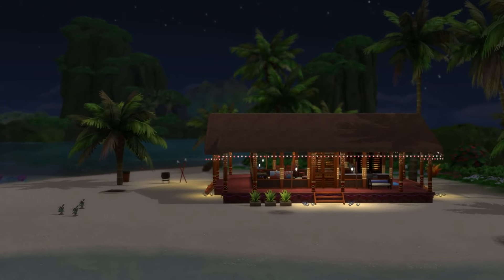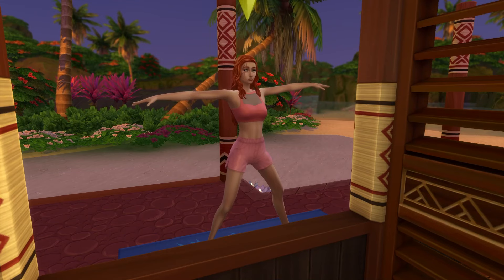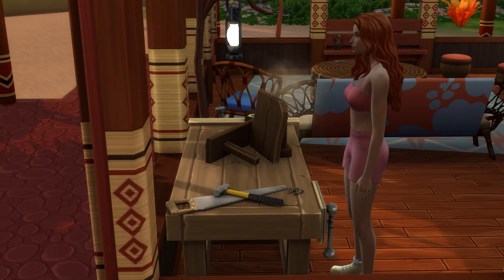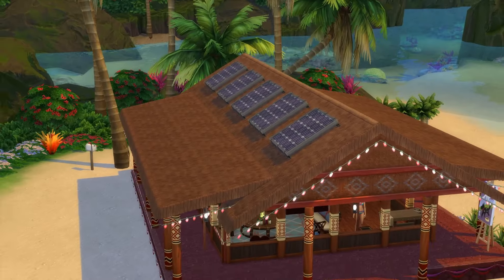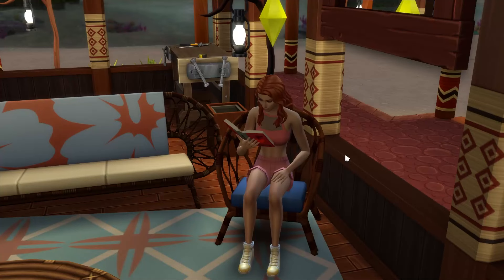Say goodbye to your electricity and water supply. We're going truly off the grid in The Sims. In this guide, we'll look at the basics of off the grid living, which is a feature of the Island Living Expansion Pack. We'll also look at different ways to make off the grid living a bit more exciting, and finally, how the Eco Lifestyle Expansion Pack can tie in with off the grid living. Let's get started.